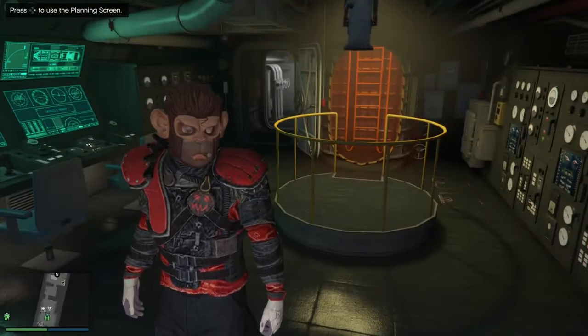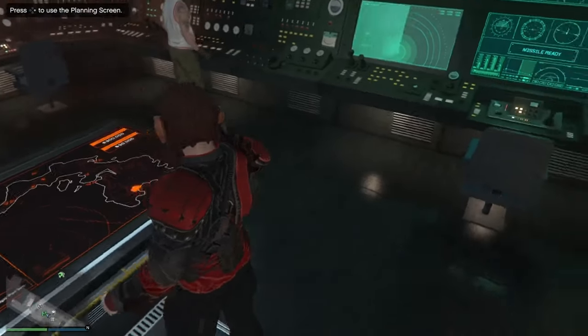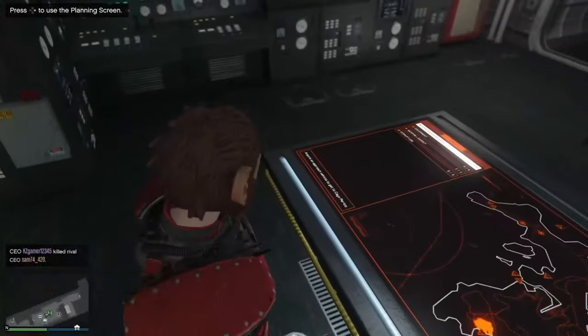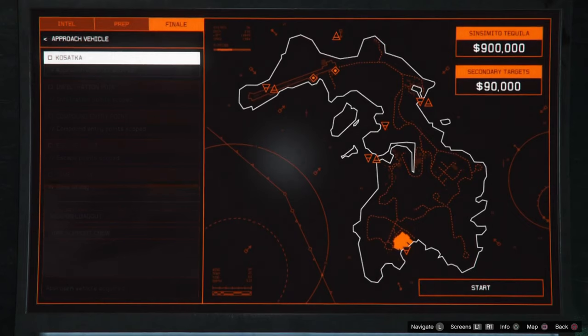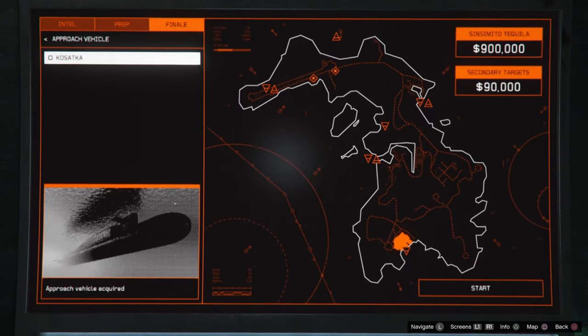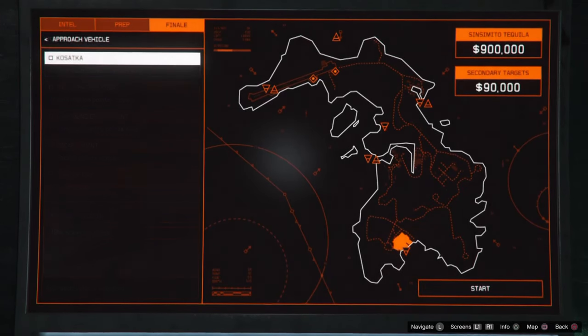Welcome back to another episode of Dreams Rage. Join the dream team, like, subscribe, and don't forget to hit the bell. Alrighty, so we're gonna start off with the new heist on GTA 5. My setup hopefully gets us to the point where we don't have to make contact with people and make it flawless. So what I set up was the approach vehicle.